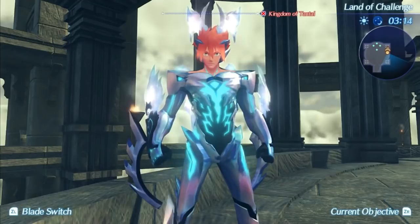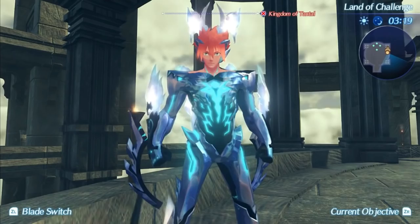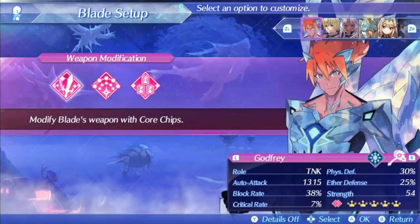Godfrey, being the chad that he is, purposely nerfs himself by using the shield hammer class — typically not the greatest weapon, but it's a serviceable weapon for a character so broken. With this weapon he can obtain an auto attack stat of over 1300 and a solid block rate that can cap out at 58% with the dilaton ship. Godfrey, being an honorable warrior, doesn't rely on cheap tricks like critical hits, so he has a low critical hit rate which can only reach as high as 10% with the moon matter courtship.